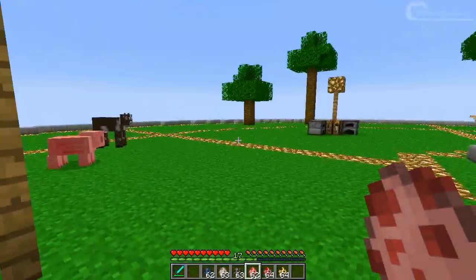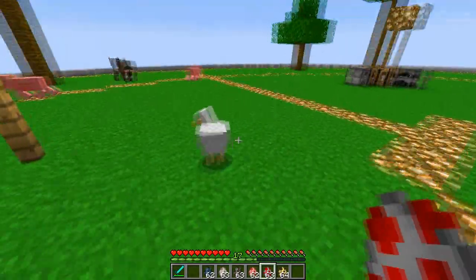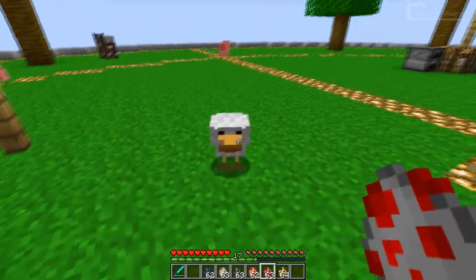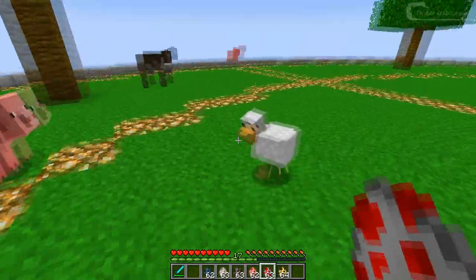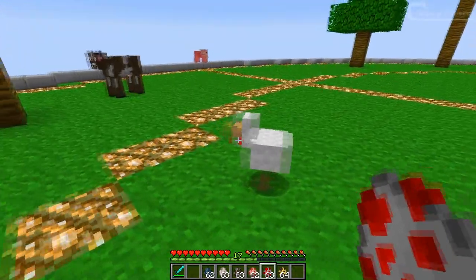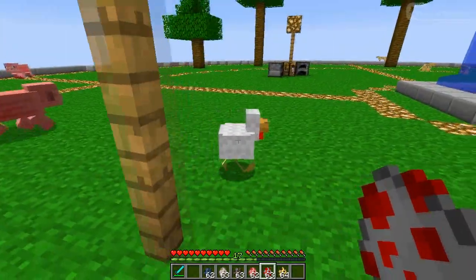This seems like a chicken so let's do that as well. Every time this one cackles — or whatever you call it — his beak will open up a bit. Also his head moves when he walks. Really really cool.